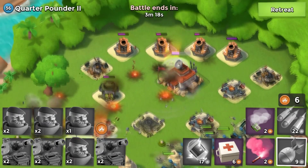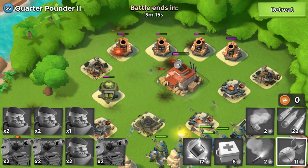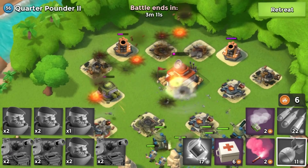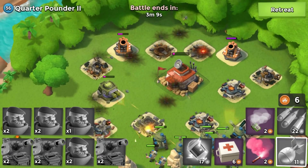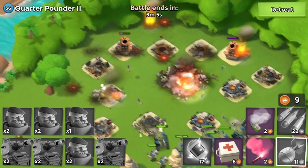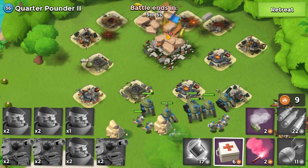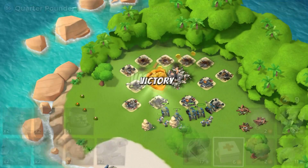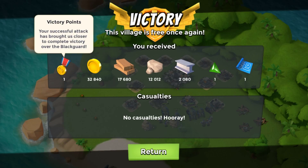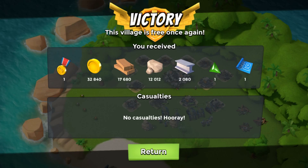The HQ and mortar are still taking damage from the grenadiers — they basically have no accuracy so they hit buildings all over the place, which is really good for quickly taking out structures. And there goes the HQ! We got one intel and one victory point toward our chest.